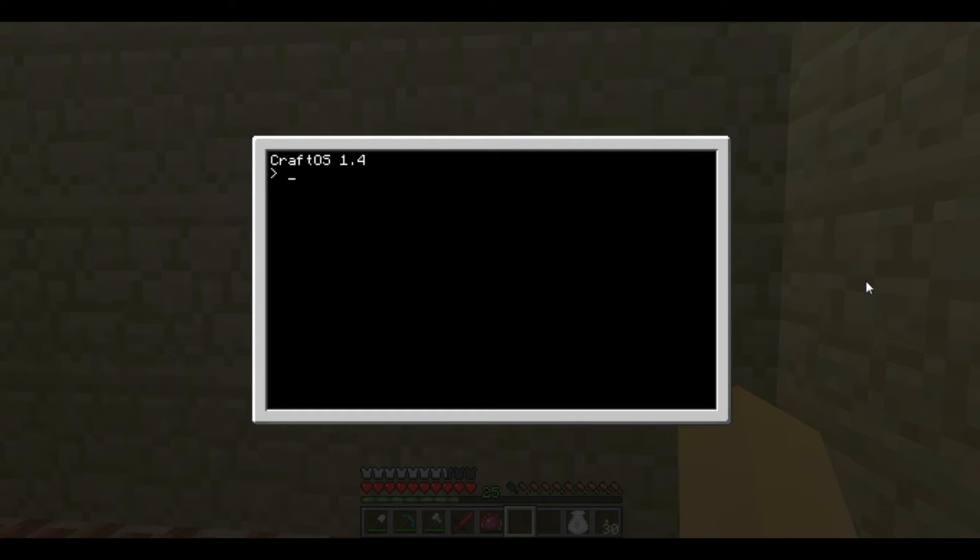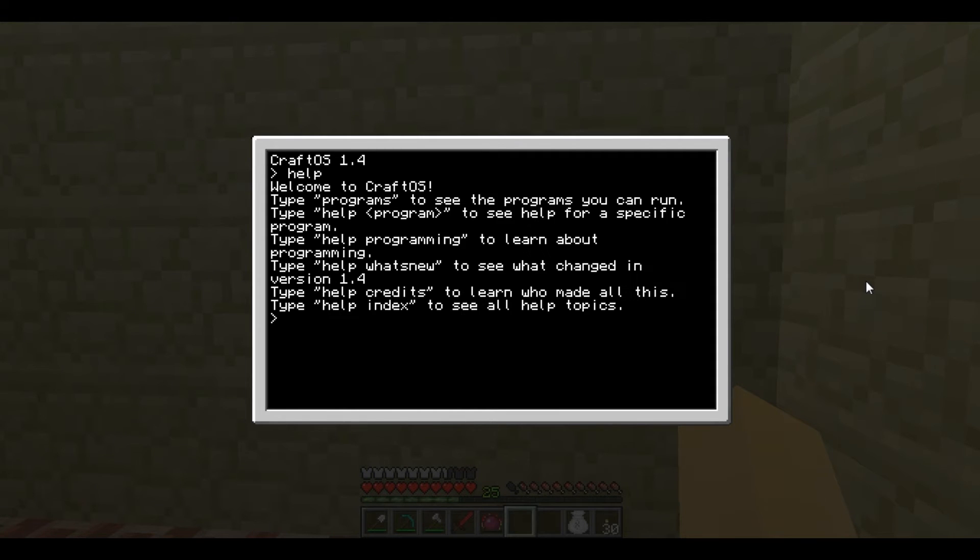To get started, type in 'help'. You just type it straight in and press enter. Welcome to CraftOS. Type 'programs' to see the programs you can run. Type 'help program' to see the details for that program. Type 'help programming' to learn how to write your own programs.